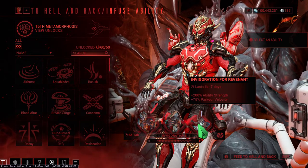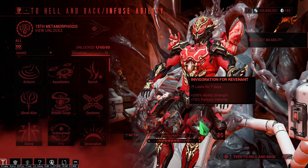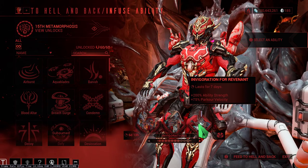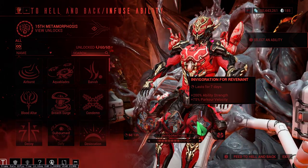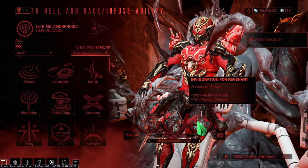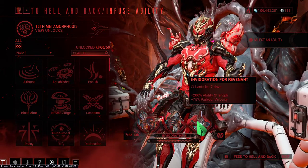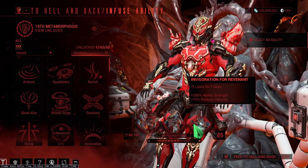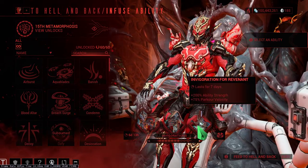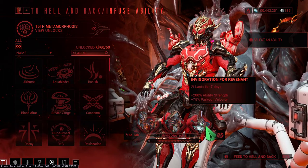And Arc of Velocity — let's see if we can integrate this into something. The ability strength could work for Wukong, Gloom, or Nova slow build. Slow Nova will be very good for this. Forget Arc of Velocity because we need 200% ability strength to completely slow down enemies — easy kills. I hope I can use this but we will see.